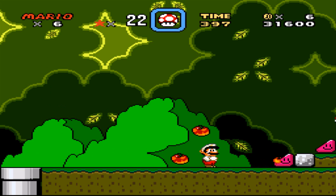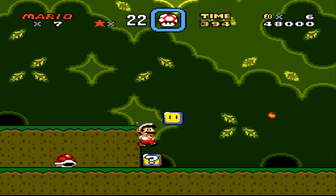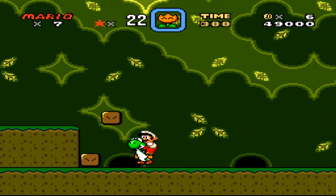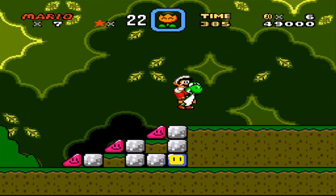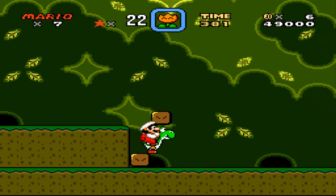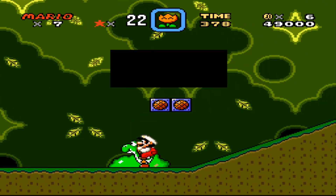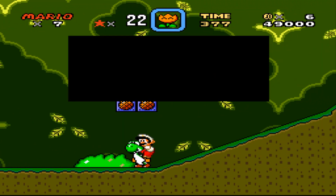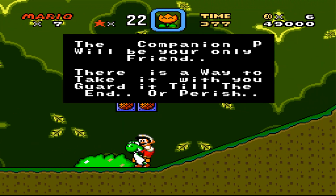Hello. Is this a shell chase? Might be. Hello Yoshi, if you get the P-Switch I'll go — all glitchy. Sorry we must part ways so soon, Mario, but only you can go through the Forbidden Zone. One more thing — Companion P will be your only friend. There's a way to take it with you until the end. Or perish!